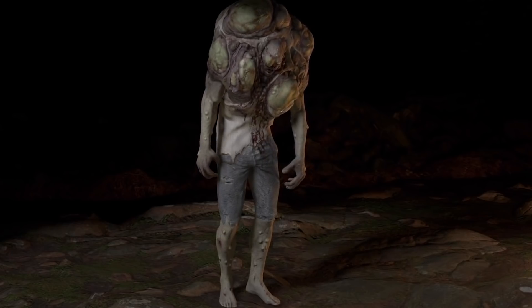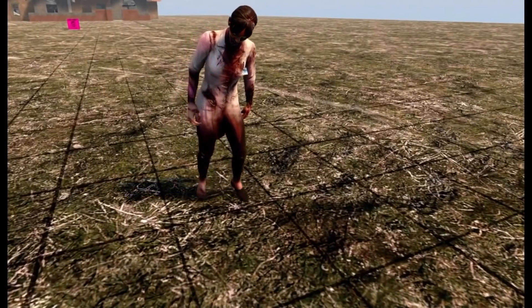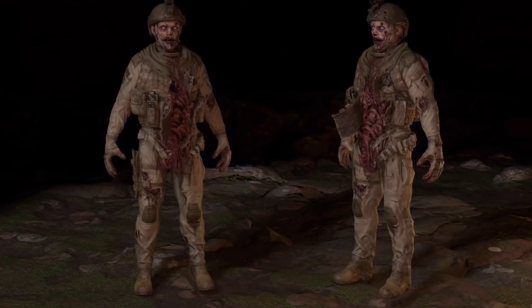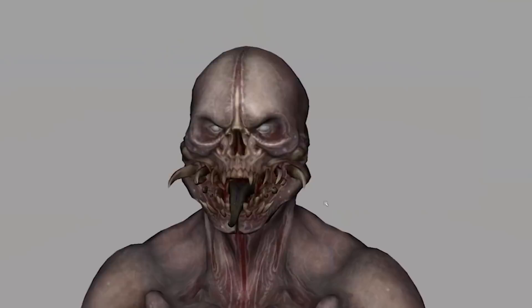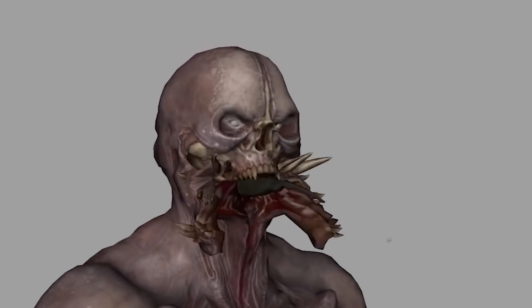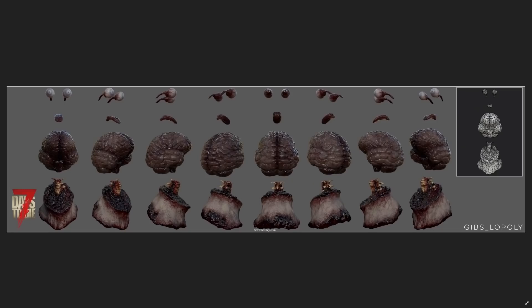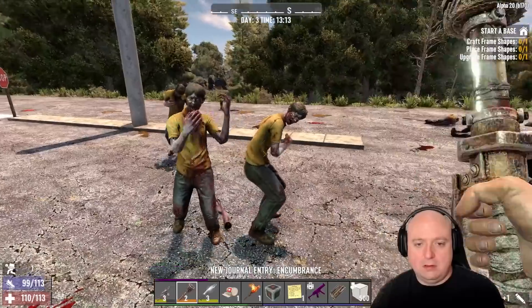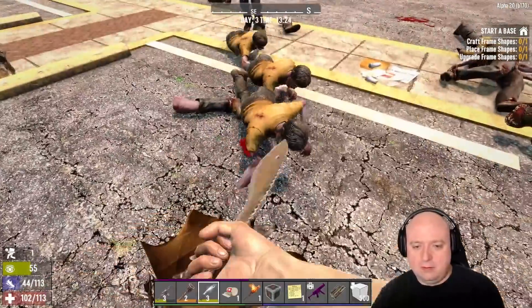The new zombie appears to have some kind of special attack where he detaches a blob of something from his head and throws it at you. Many characters will be getting jiggle tech, first introduced with the stripper zombie in Alpha 19 — the lab zombie will have a jiggling hand, the cop a jiggling belly, and the soldier some jiggling guts, among others. Some zombies will have interesting animations: the spider will have a predator-style mouth. They will also be introducing the new gibbs system, allowing for better dismemberment of zombies, with loose body parts and blood littering the battlefield — planned to expand with each point release during Alpha 20.